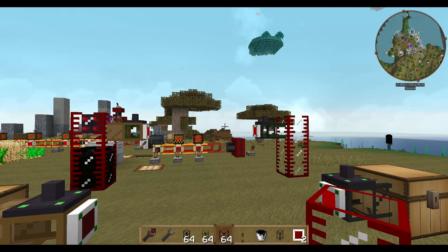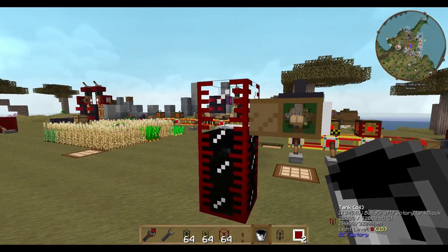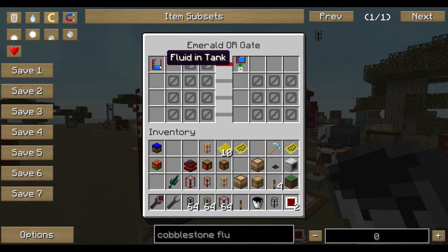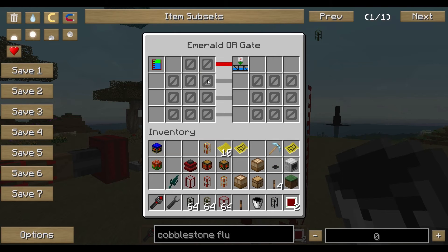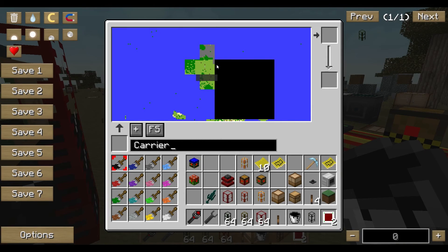I built something here to show you how they work, but it's a bit tricky. First of all, we have our normal setting: an emerald gate on the docking station saying 'provide fluids' on one side, and on the other side with a cobblestone fluid pipe we say 'if there's space for fluids, then accept fluids.'